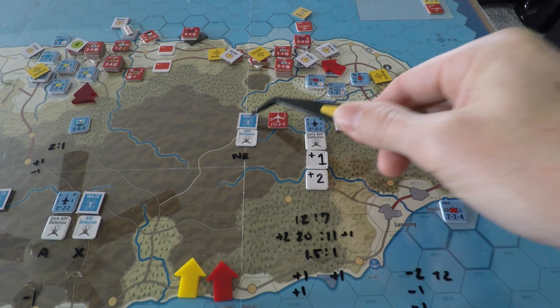The Allied helicopter made it through. The Allies also threw in some cyber warfare, which was successful. So we are on the two-to-one column, and overall the Chinese get a minus-two DRM. On the two-to-one column with minus two, that's a roll of two — good for the Chinese. It looks like one step loss and a retreat for the defender.